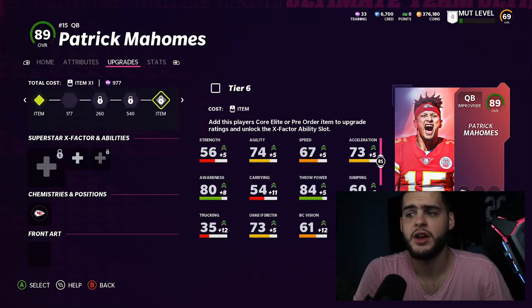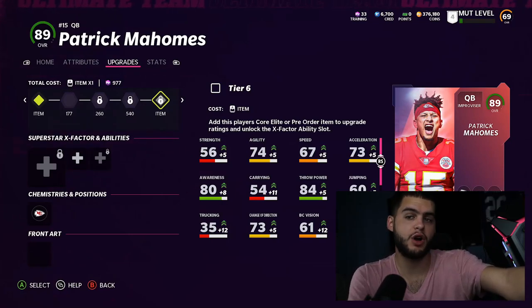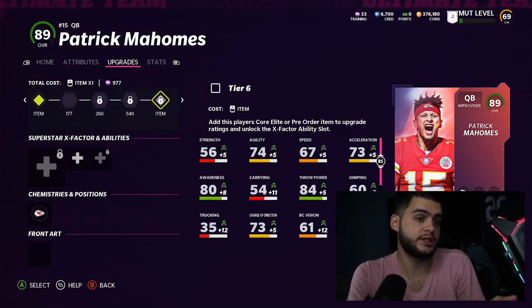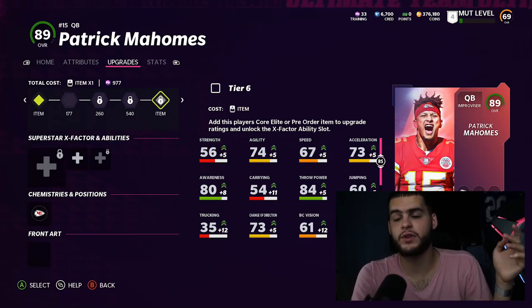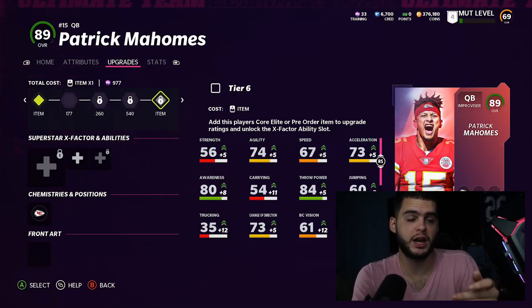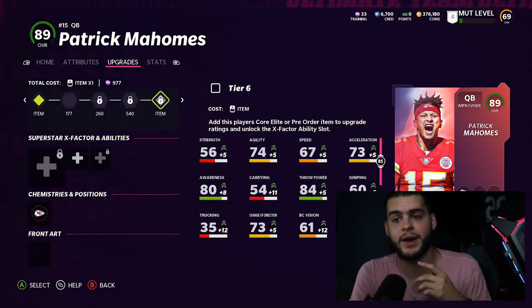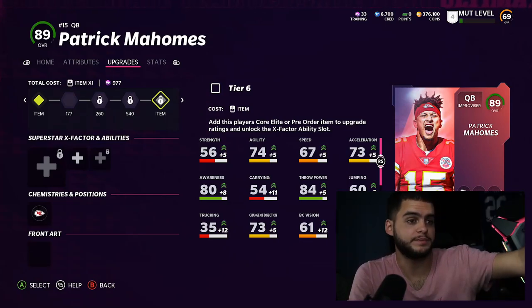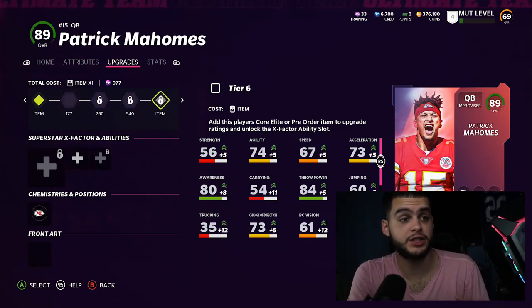The upgrade chain gets longer throughout the year - eventually there'll be a 99 Mahomes with multiple elite cards or pro bowl cards required throughout the set. You can actually use a power pass on him multiple times if you have the right pass at the right tier. And if you decide you'd rather power Lamar Jackson instead, you can refund through the whole upgrade chain, get all those power passes back, and re-use them. That tip came from Zerk - it's really useful.